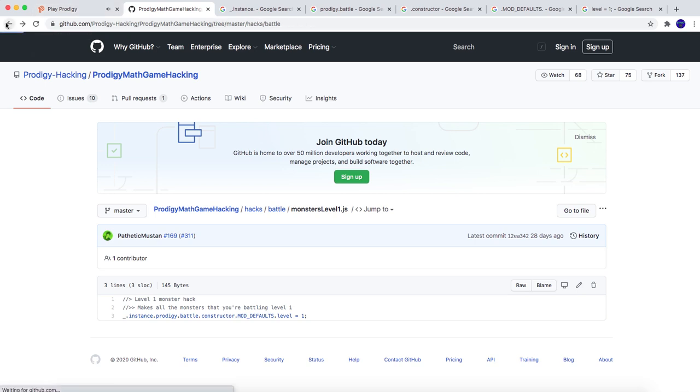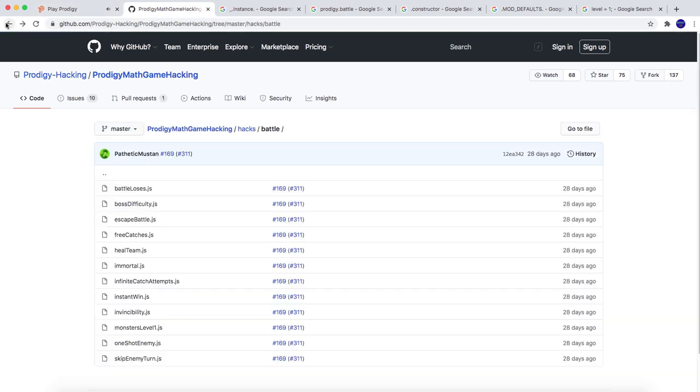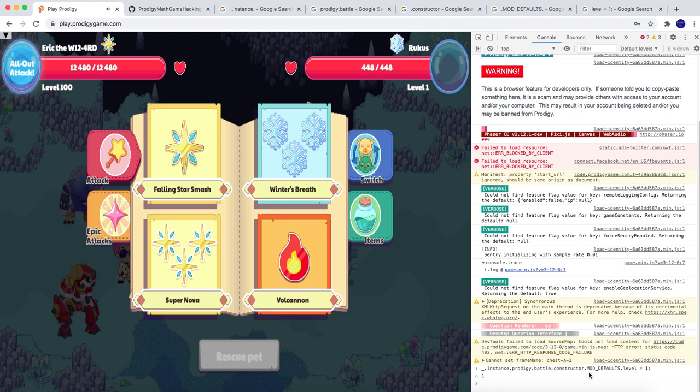There will be tons of codes like escape battle, invincibility, change character, chat maker, and stuff. I'm not sure if all of them work, but I do know that this one does work as you can see here.